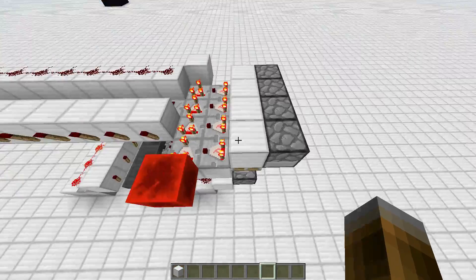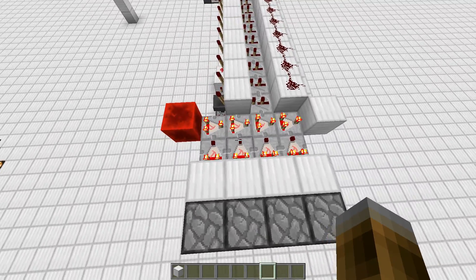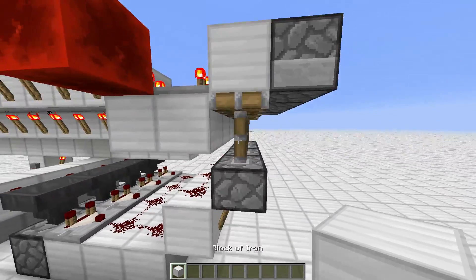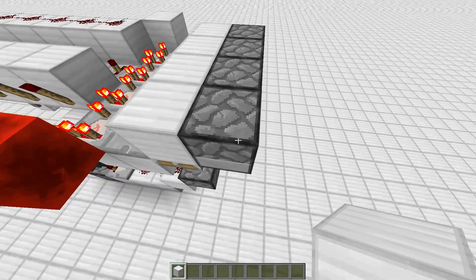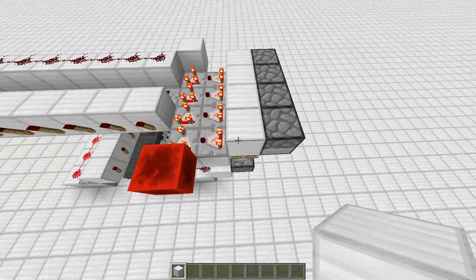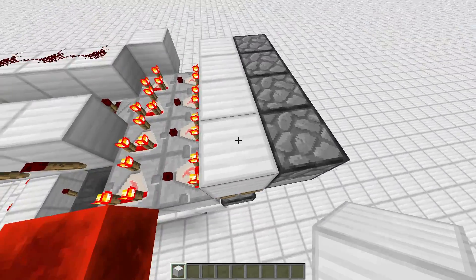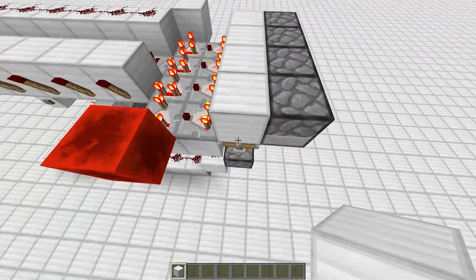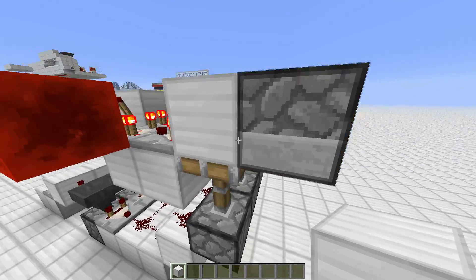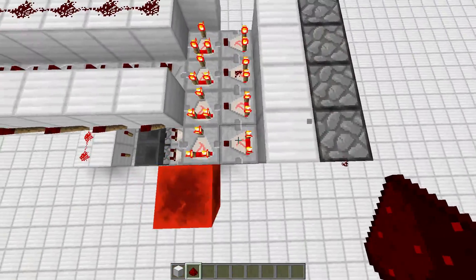Up here it's also really simple. We have a signal strength of 15 and four comparators in a row. The signal just gets subtracted, and that depends on whether the piston here is extended or not. Because a comparator can actually grab a signal out of a tile entity — in this case it's a furnace — even if there is a block in between, but only if it's a solid block. So if I retract this, you see the comparator turns off. An interesting part is that this is no actual redstone power, so I can retract this even though it seems the red block is transmitting power.